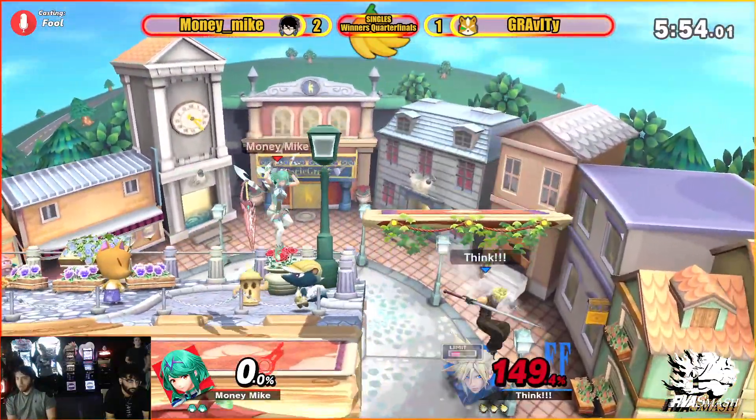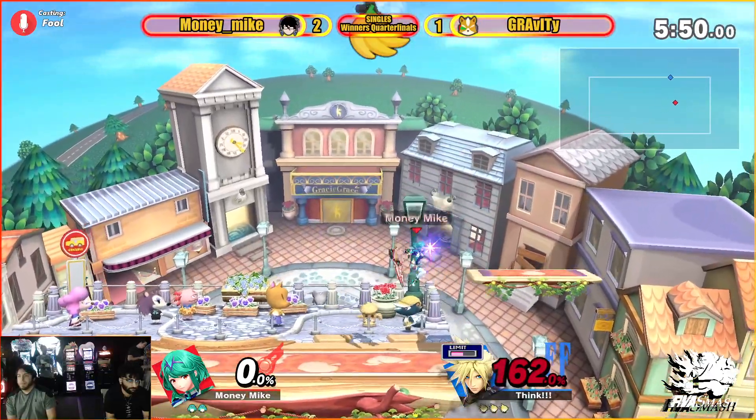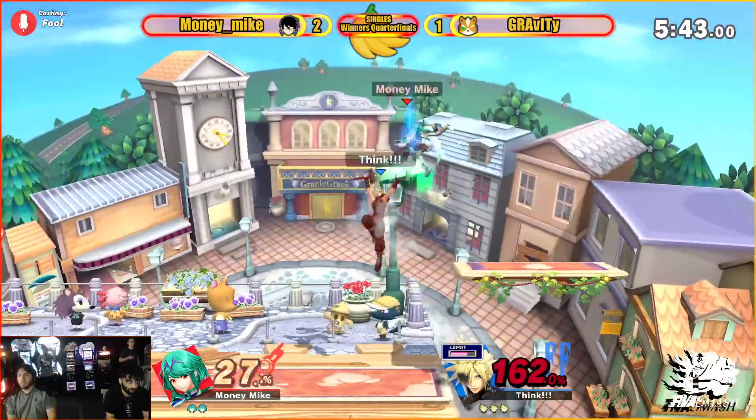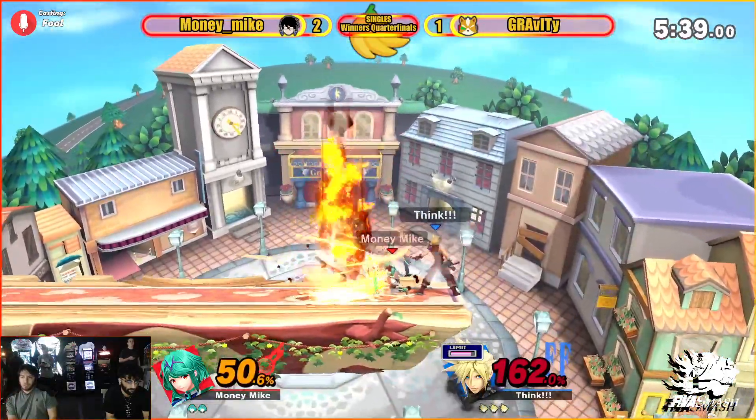He was in the deficit for a good amount, but the kills that Money Mike is finding are just not the hits that he needs to kill. Staying on Pyra — 162%. That is not something you see often with this character.